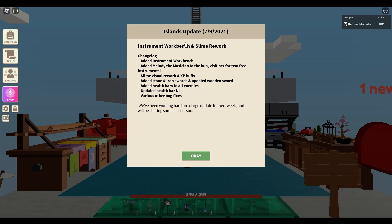So let's first go over the update log. They added an instrument workbench, they also added Melody in the hub, a slime rework, new stone, iron, and an updated wooden sword, and an updated health bar UI.